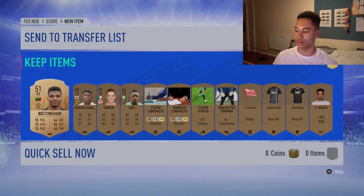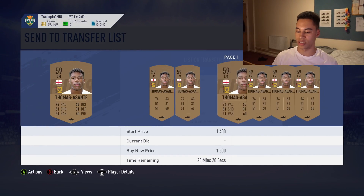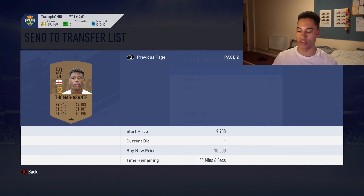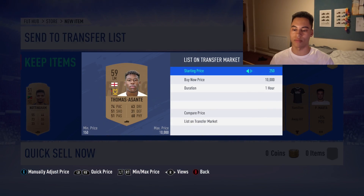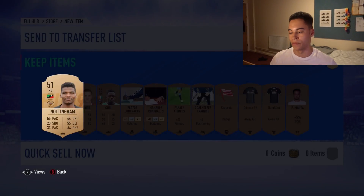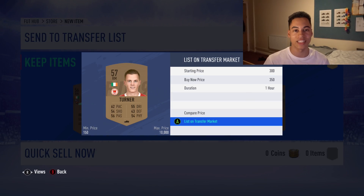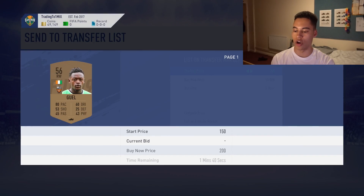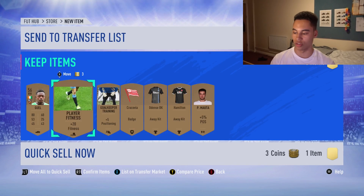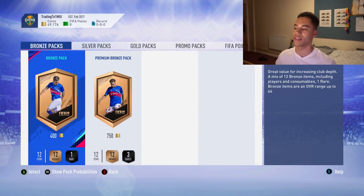Pack three: Nottingham looks a bit more promising as a bronze rare card at 500 coins. Thomas Asante is worth about 400 coins — I'll list him for 450 in case a lazy buyer picks him up. Nottingham I'll list for about 350. You don't always have to list at minimum — some people are lazy buyers and will pay a bit more. Always keep the players in case they get used in an SBC. Pack four — we're nearly halfway there.